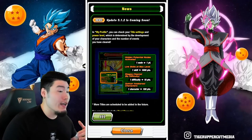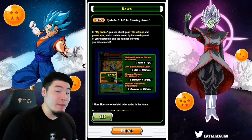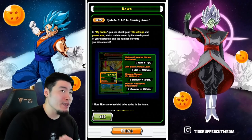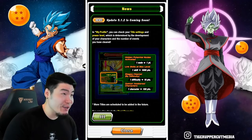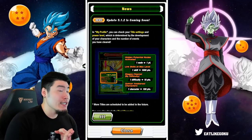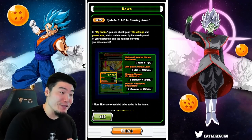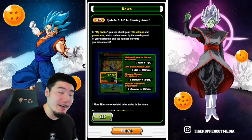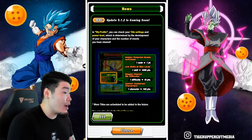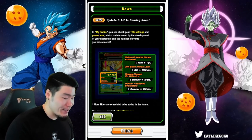Titles are acquired through a number of different ways. For Extreme Z Battle events, you get a bronze title for clearing up to level 30, a silver title for up to level 50, and a gold title for up to level 77. I'm not 100% sure about those exact levels, but basically there are three rarities — bronze, silver, and gold — and the higher the rarity, the harder it is to acquire.